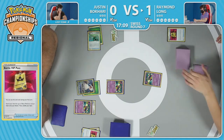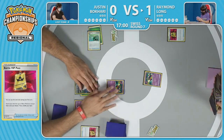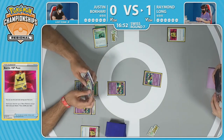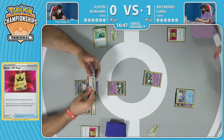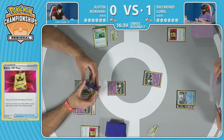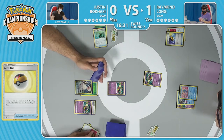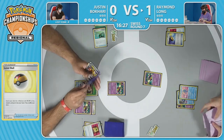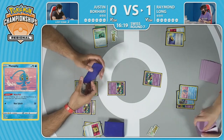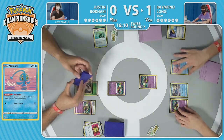Grass energy on the Snorlax setting it up for an eventual Mirage Gate — this is not a list with Turo, we have seen that as an inclusion in some decks, but Justin going for a more consistent route. Raymond starts off with a Battle VIP Pass — searching the deck for two basic Pokémon. Probably going to be a Comfey, maybe another Comfey, maybe a Cramorant. Going for a second Comfey and the Cramorant — could potentially see that opening turn-one attack like in game one. All it takes is one Colress's Experiment and the Flower Selectings do the rest.